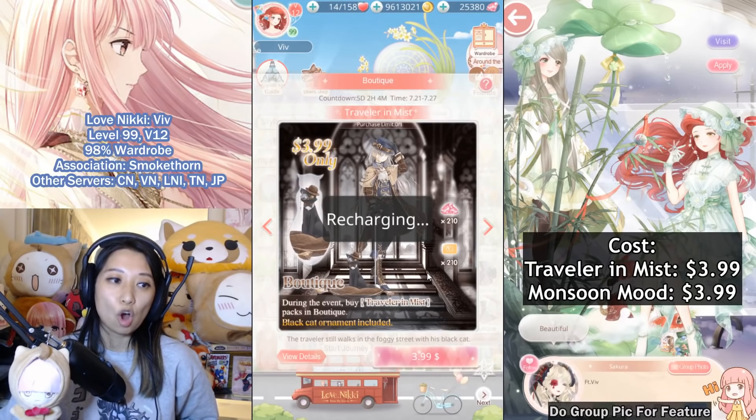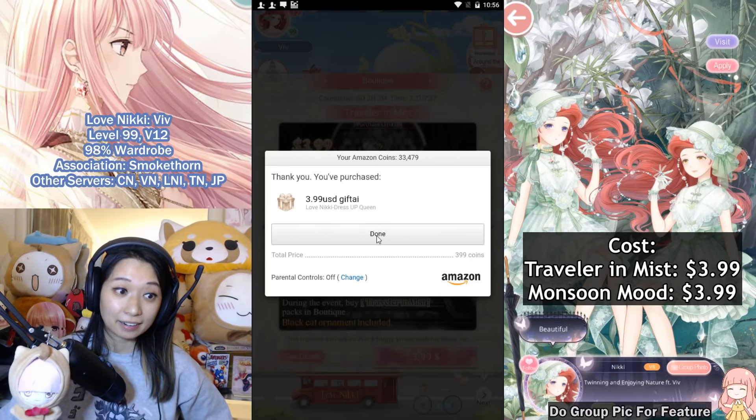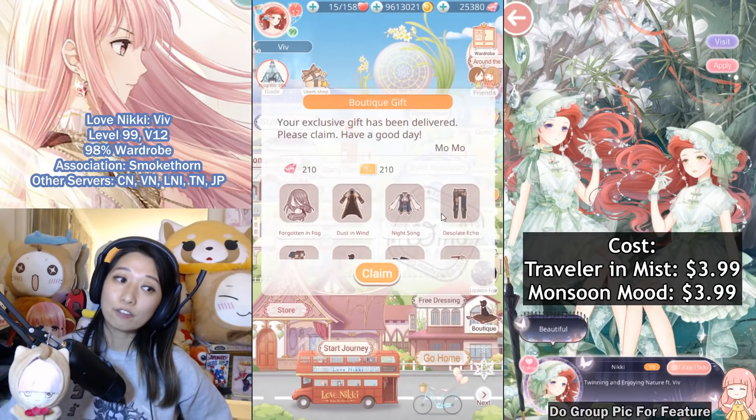$3.99! Let's go! It's gonna be another $3.99 in Amazon coins — let's smash that buy item. Purchasing. There you go. Now it's one out of one purchase limit, and it should be in my mailbox. Again, for you —